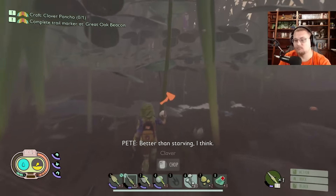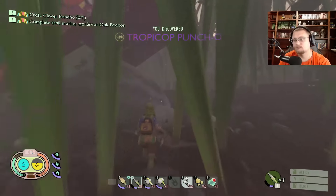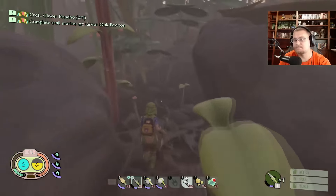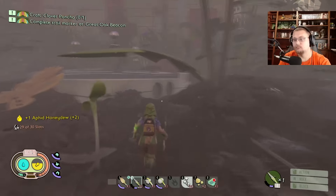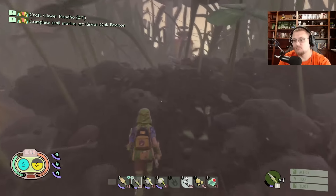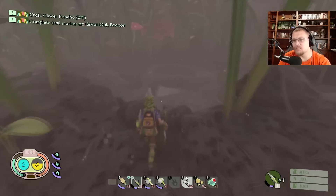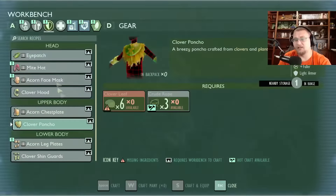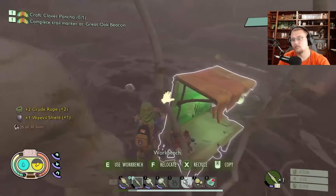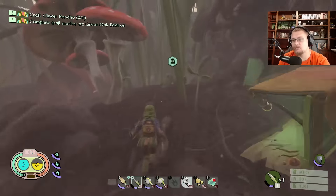Just giving Pete a little snacky snack on the way home, couple mushrooms. While I was there I should have stopped by Burgle, but whatever — not a big deal, we can always go back. The one bad thing about not having the full set of gear that I want to be wearing right now, which would be the clover gear, is I'm not getting the bonus from it. But I'll live without the bonus for now. There we go — nice, nice, and nice. Blocking just got that much better and easier, which is good.